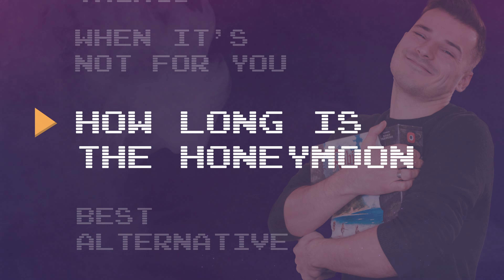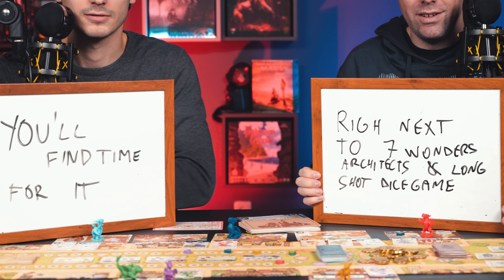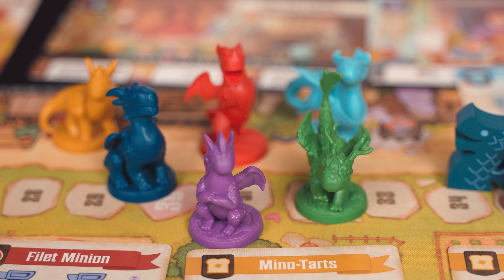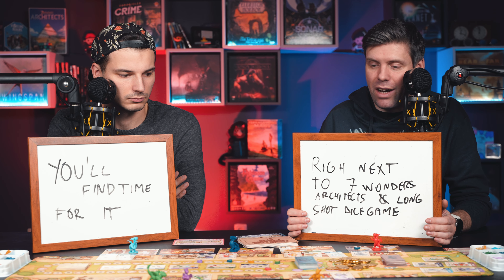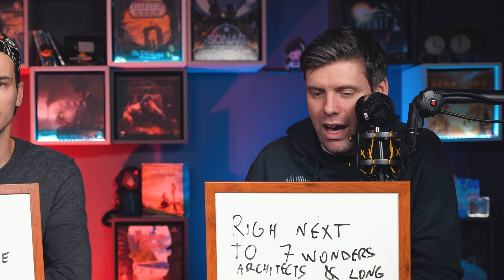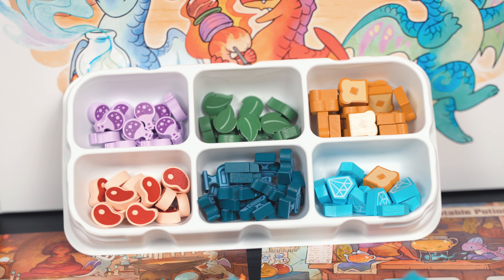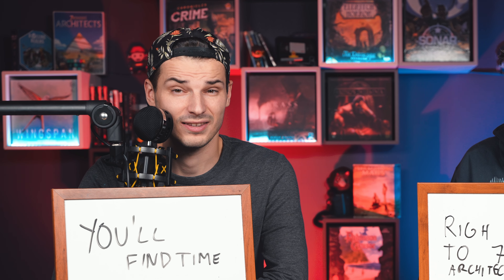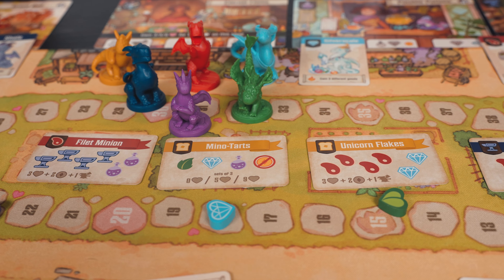How long is the honeymoon? You'll find time for it — it sits right next to Seven Wonders Architects and Longshot. It's definitely staying in the collection and is something I can easily get out and play with almost anyone. This is definitely the toughest of the three cute games we've reviewed, but it's still just as accessible. Depending on the time I have, I might go for this — if I have less time, I'll go for the others. It's one of those games you'll always find an occasion to pull out.